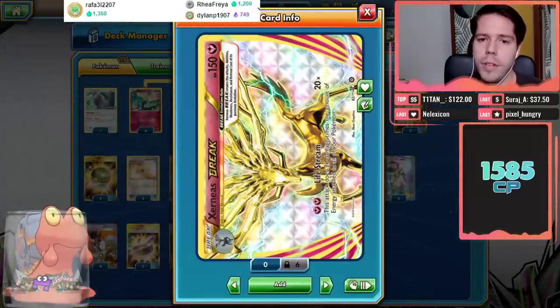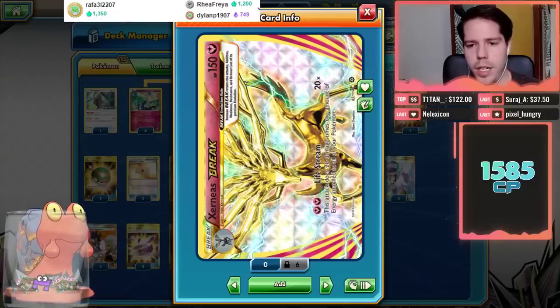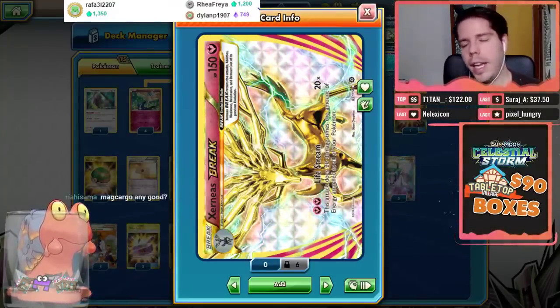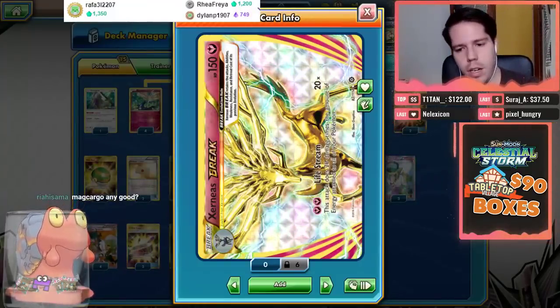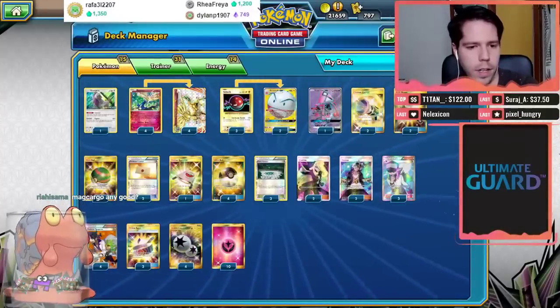Cernia's Break has 150 HP and its Live Stream attack deals 20 damage for each energy you have in play — kind of like Lugia, but this counts for all the energy. Makargo was definitely a very good card that paired well with this style of attack.